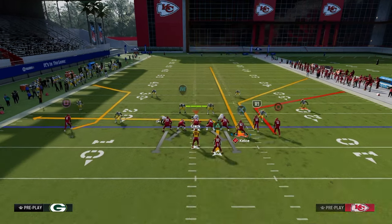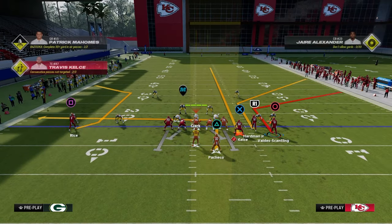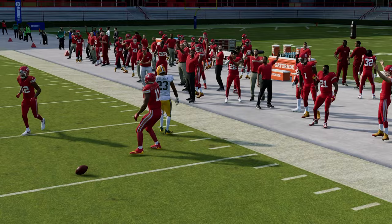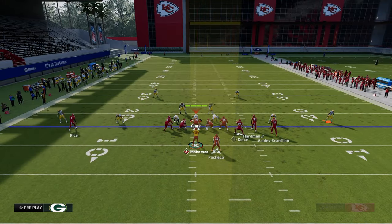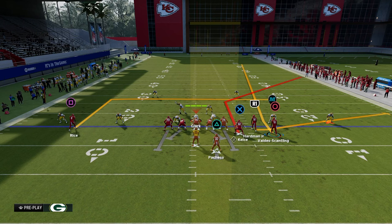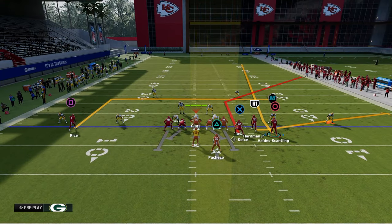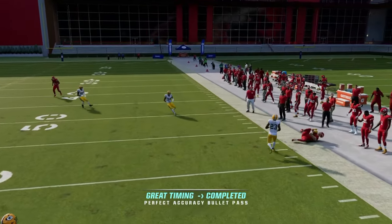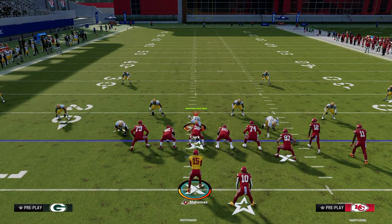Against Cover 3, that deep corner route serves as an outside pull route. The short corner gets thrown over the top of any purple cloud coverage. Another thing you can do is use the glitchy fade route out of Flood — it's angled to the outside, so in a compression set you can run a flood concept. Against Cover 3 Cloud, the safety has to play that fade because it's fading outside the numbers, then you throw your tight end underneath. That's another really important thing to note.